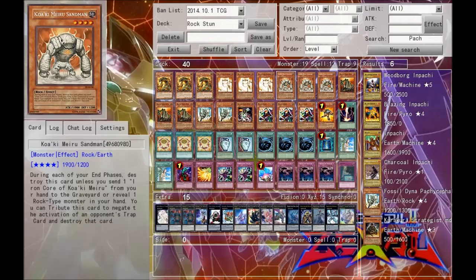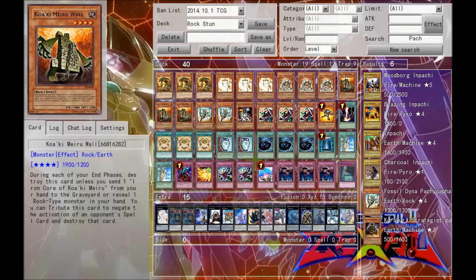Of course we have the Sandman, which stops traps, and then we have the Wall, which stops spells.